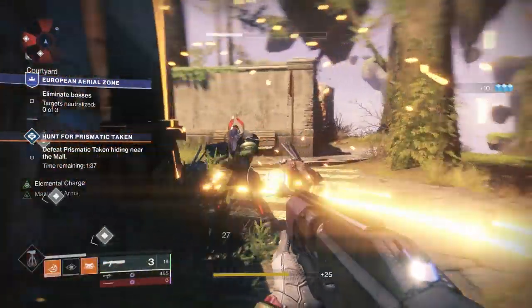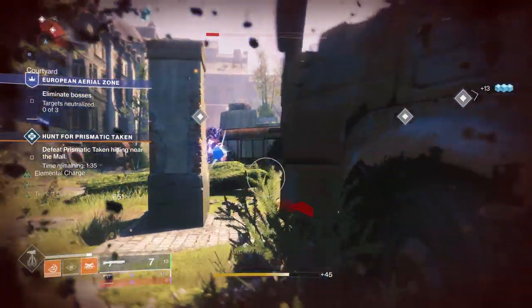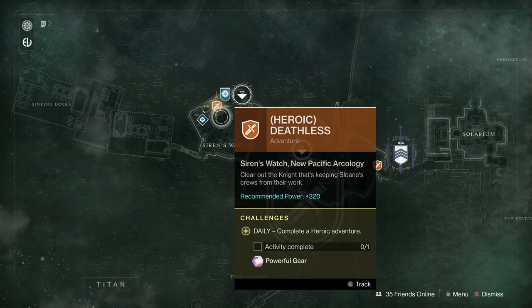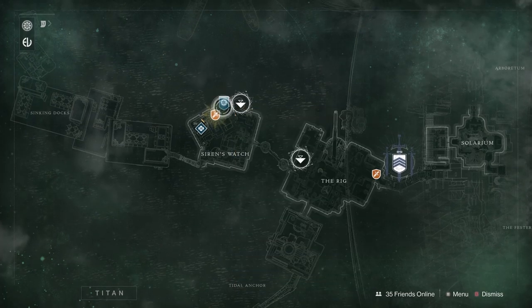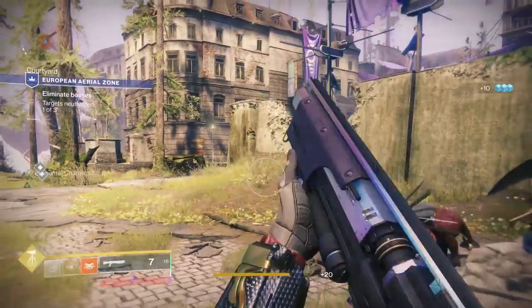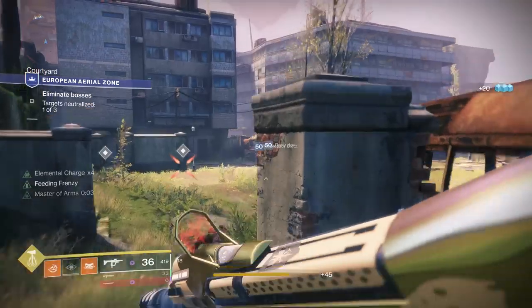For daily and weekly challenges, you should be able to use a few of the daily challenges like Strikes, Gambit, and PvP. Otherwise I'd recommend doing one of the heroic adventures on the Flashpoint destination, as that counts as a challenge. Then you can finish the Flashpoint with heroic public events to complete that objective as well. You could also speed through a Nightfall with modifiers like Heavyweight to get an easy challenge done.